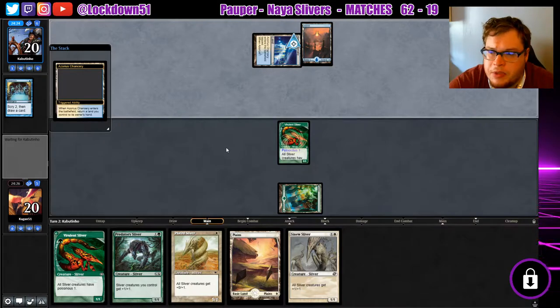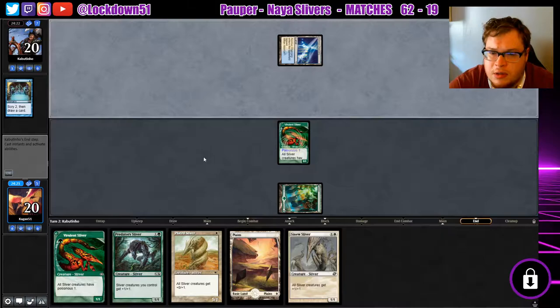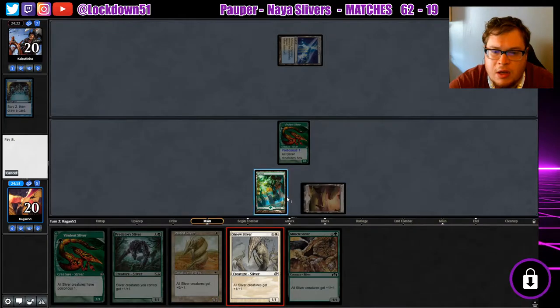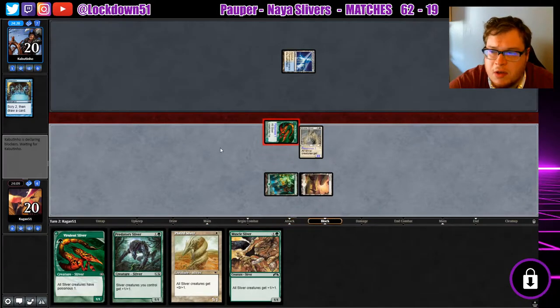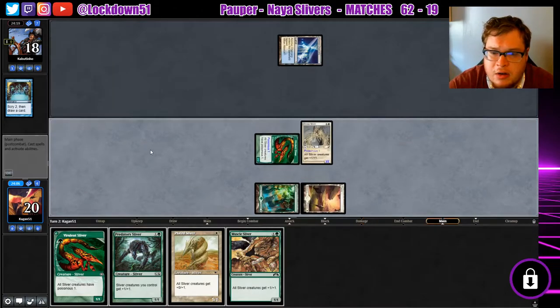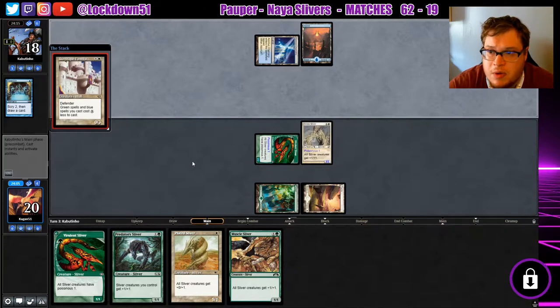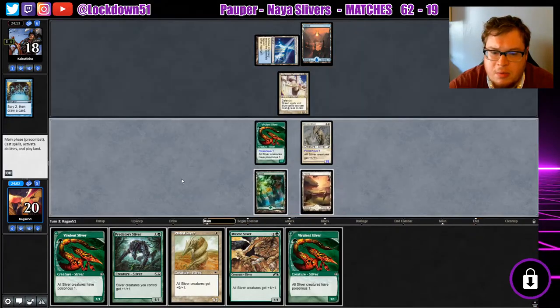They're a little bit slow — that's good. Now the decisions: do we just play a Lord, or do we go for the double Poisonous? I think I just play a Lord here. I don't want to play into counterspells if I don't have to. If they're tapped out and they've got a slower start, I'm going to take advantage of that. We can always bait with a Plated and then put down our Vivalent on a later turn.